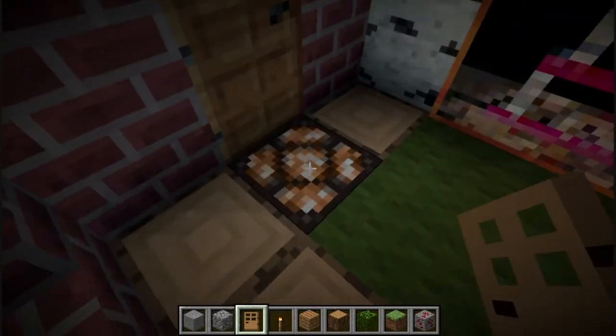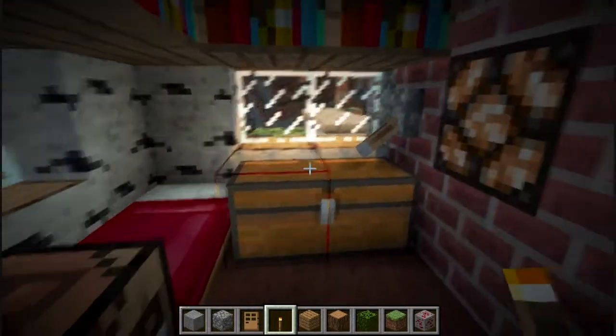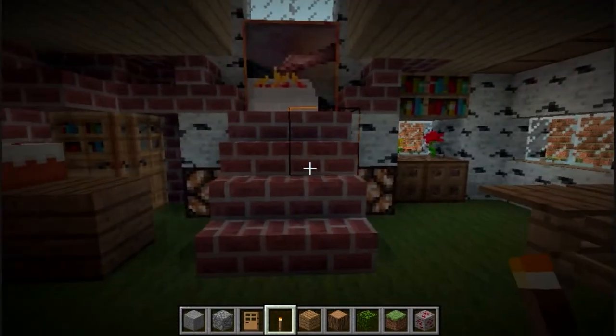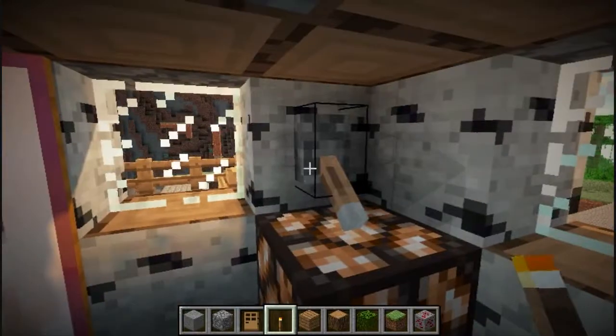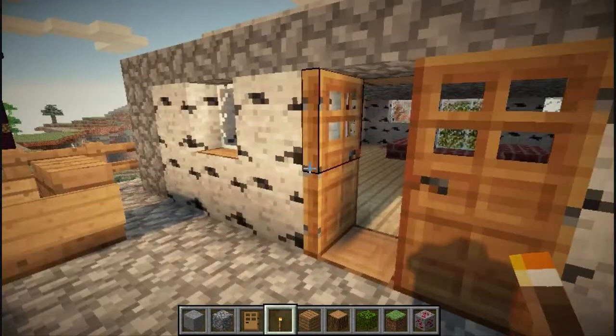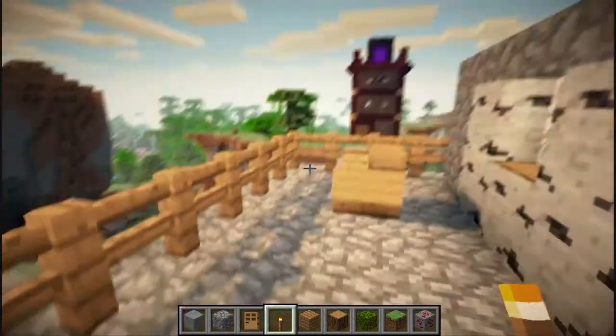This area is actually lit up. You can see I put a torch down — not much of a difference. It really impacts the amount of lighting that your personal light sources can give off. You can see — it's beautiful. You can see all those fence posts right there. It's great.